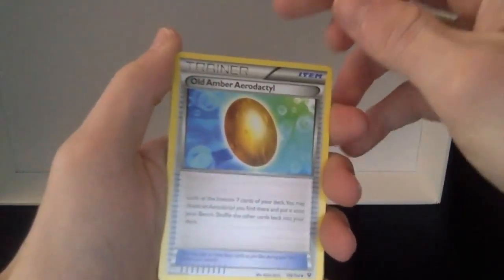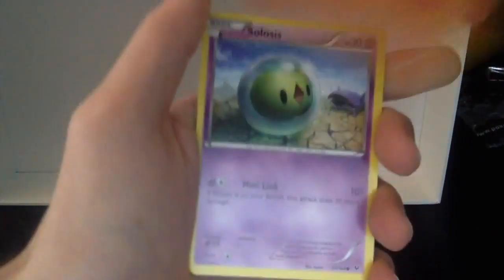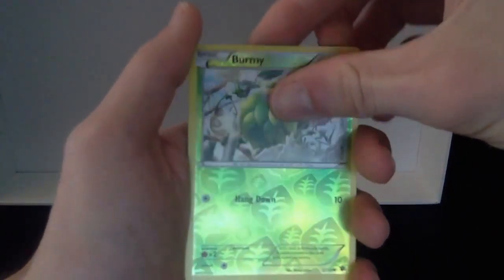Alright, so we got an Old Amber Aerodactyl as our first card. Cinchino, Shauna, Sealy, Whismur, Finnegan, Cilosus, Snivy, Reverse Holo Burmy.